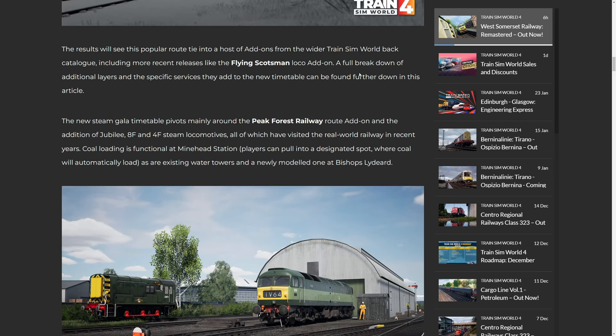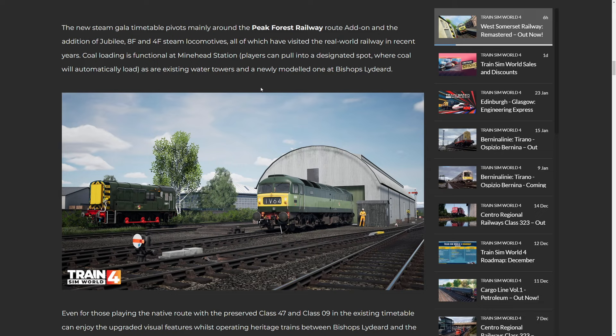In terms of the Steam timetable, you'll be able to use the Flying Scotsman, the Jubilee, the 8F, and the 4F. The Jubilee and 8F come from West Cornwall Steam, the 4F from Peak Forest, and obviously Flying Scotsman from the add-on that was released with Train Sim World 4.